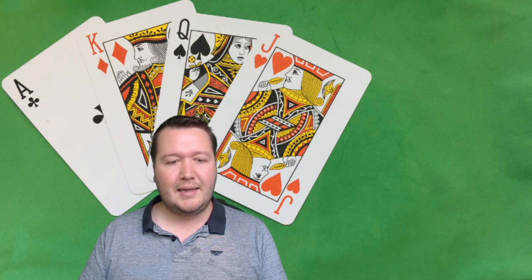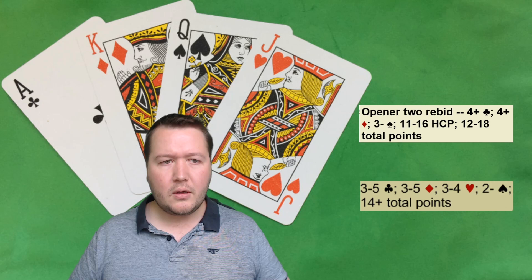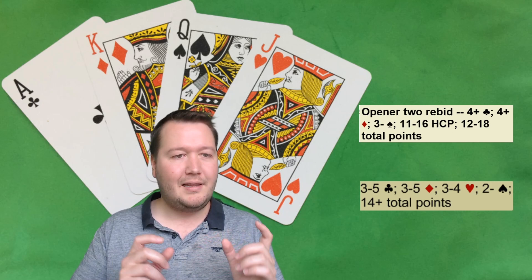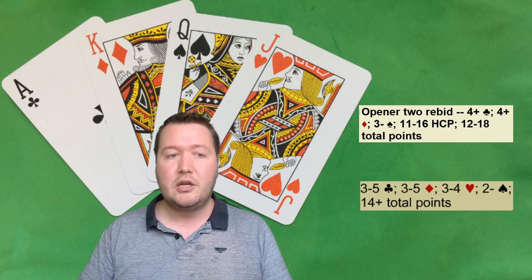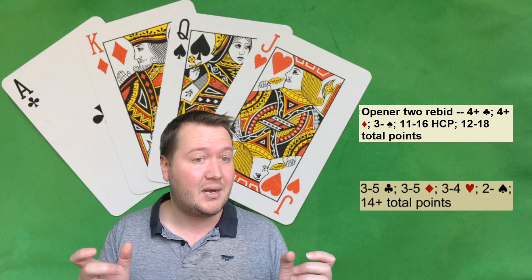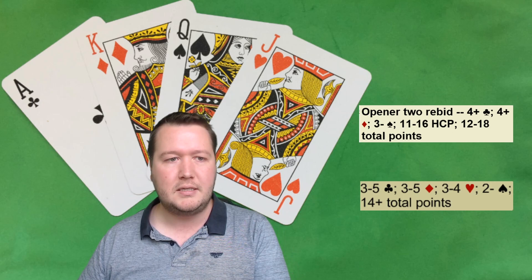Let's jump into understanding a few different descriptions of what they actually have. When you're bidding, you might see a description pop up. The first thing you might notice is it says 11 to 16 high card points and 12 to 18 total points. Lots of the time there'll be two descriptions of points. If you ever see just total points, it means they're taking into account shortage and distributional points as well — not just high card points.